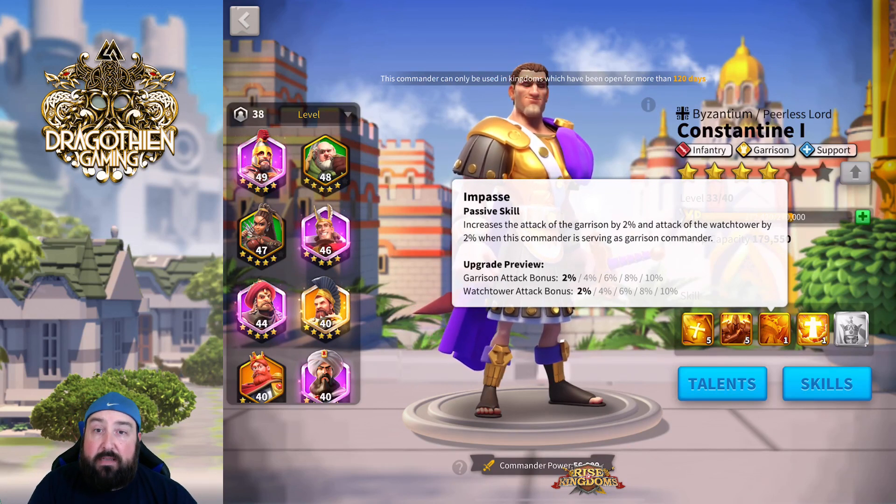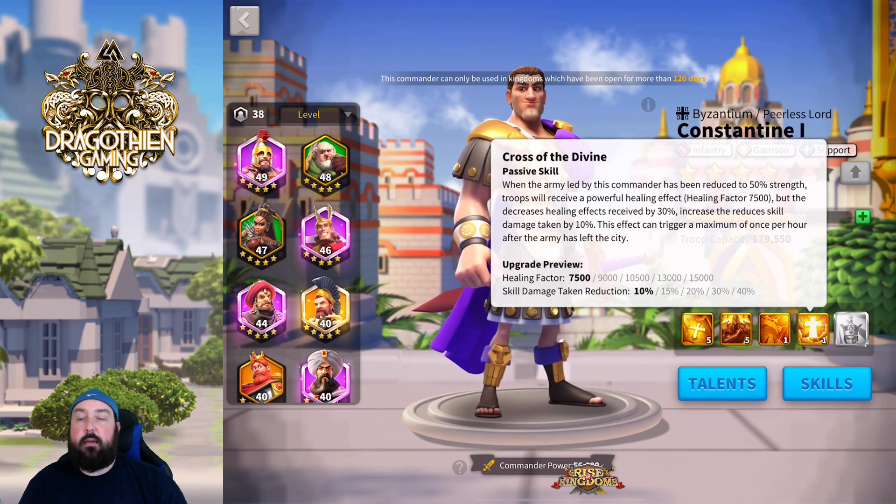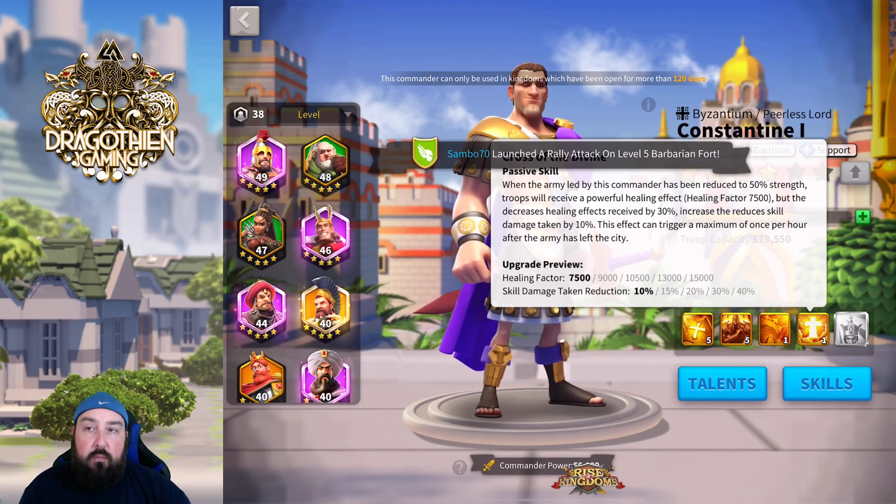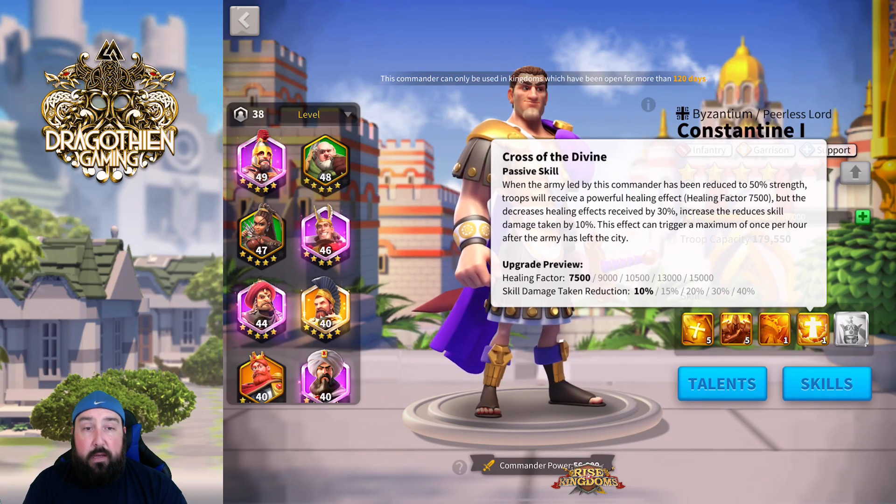So having an attack bonus and also a watchtower bonus when you're in the city is very nice. 10% to both pieces — never anything to sneeze at. Let's move to the fourth skill. This is the skill that's gotten a lot of attention and is causing the most back and forth, because we've been given direction from Julius Caesar and from the developers about a very specific way this skill works. However, I have gotten some comments — without proof — that they've tested it and it does in fact work.